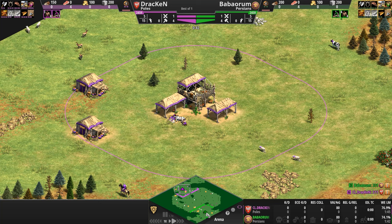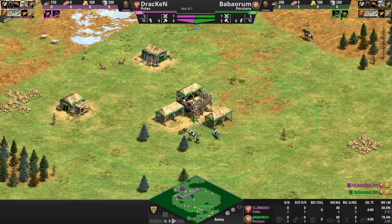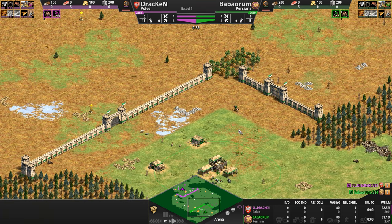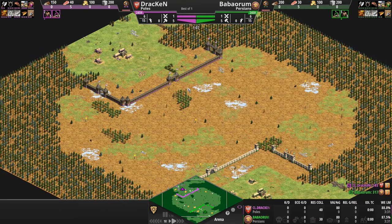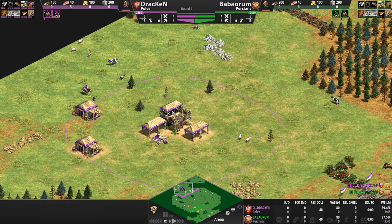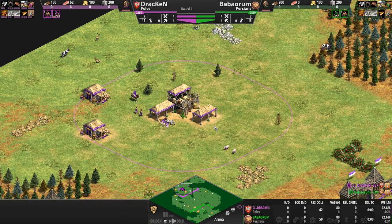We have Draken playing as the Poles in purple taking on Baba Oram playing as the Persians in green. The players are exploring their immediate enclosed surroundings because we find ourselves today on Arena — both if you look at the map itself and if you read the word at the bottom of the screen. While they try to get up to Feudal Age, probably Castle Age as well, as fast as possible, let's take a look at the civ matchup.